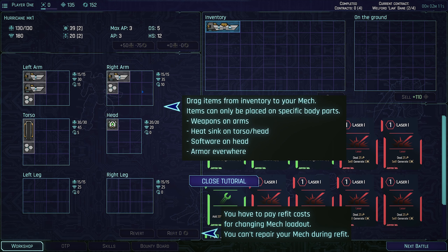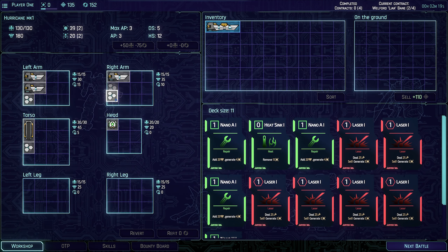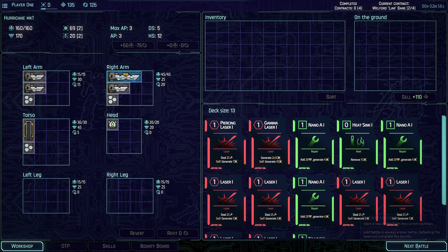Weapons on arms, heat sink in torso, sensor in your head. Right, so what we want to do - we've got a little bit of armor. It looks like you can actually piece these together. Let's put it on the right arm. There we go, so we now have that. Next battle.